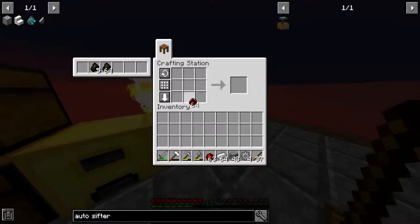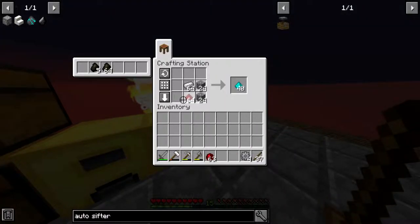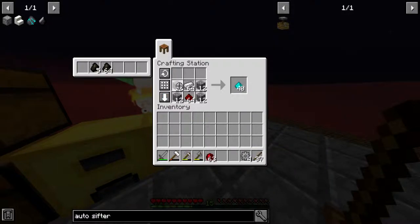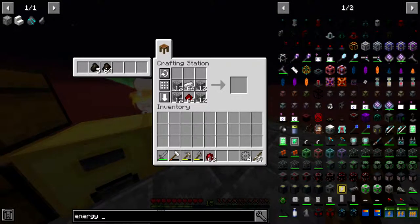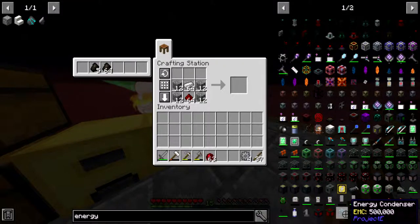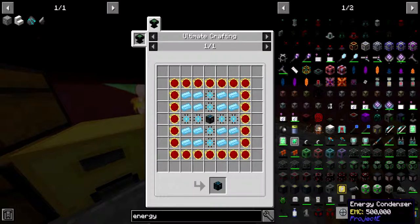We need some more of those. Do we have redstone? Yeah we do. Oh, conveyance dust — I remember that from the energy condenser. Wait, can you actually make an energy condenser? Oh, you can! And there's an upgraded version as well.